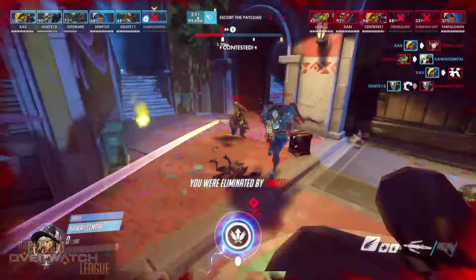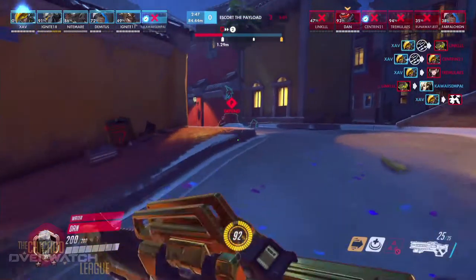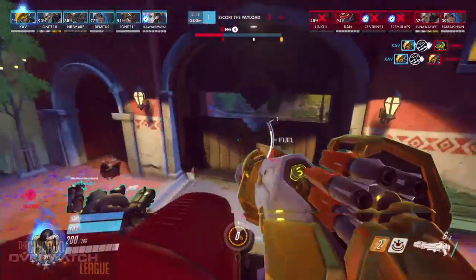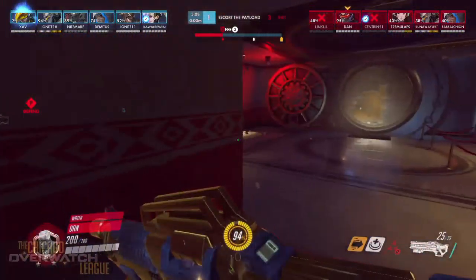Kauai-senpai gets punched by Link. We do have a Mercy ult here — once they get past this checkpoint they can leverage that. But Xave with an unbelievably good ult, totally wiped them out, secured the next point. They're moving just as fast as the Water team did — wow.